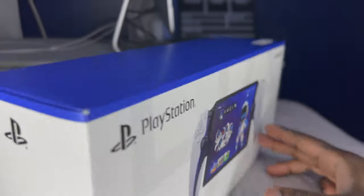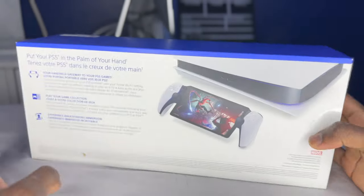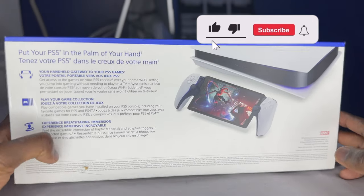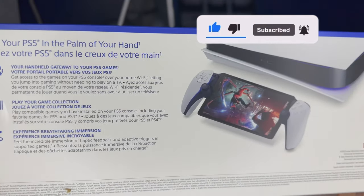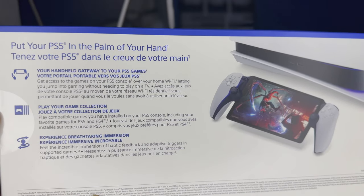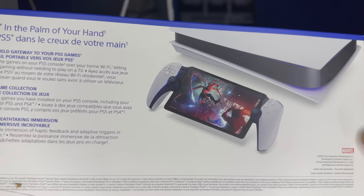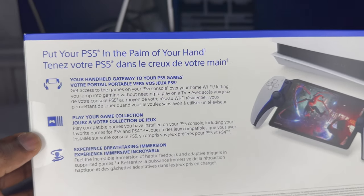I'm just going to turn it around and go to the back. The back is very nice — it shows Spider-Man on there. It says 'Put the PS5 in the palm of your hand,' which is actually in the palm of your hands. Just Spanish, English — not too much stuff to look at at all. Yeah, that's it for the back, let's get this thing unboxed.